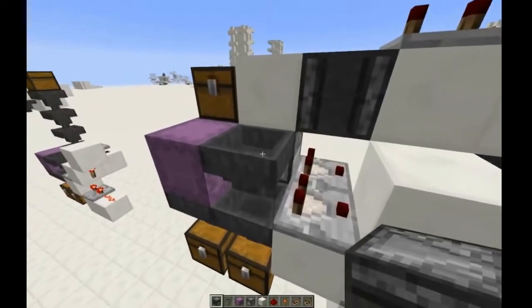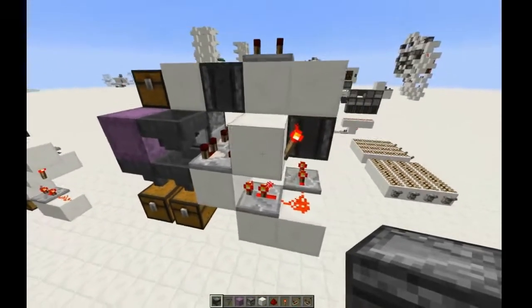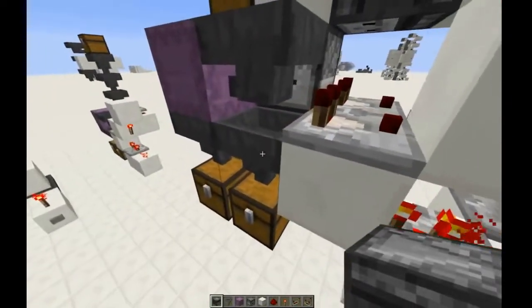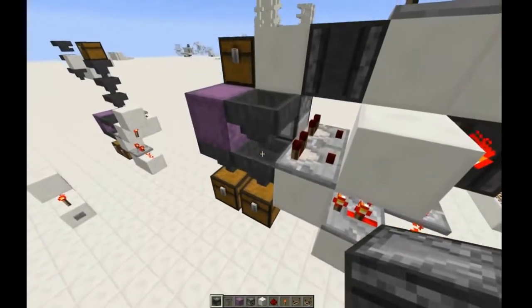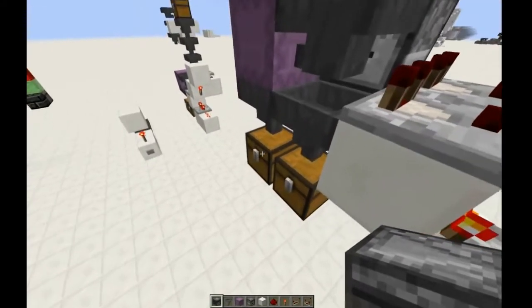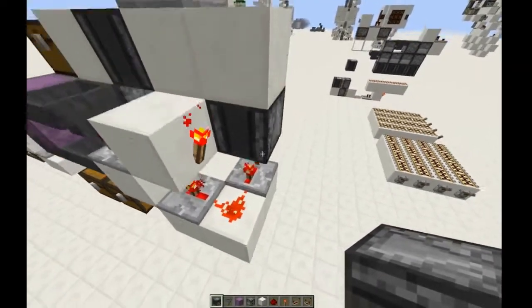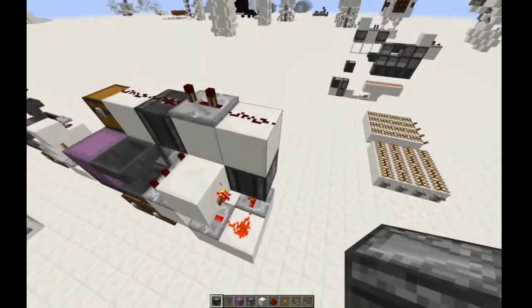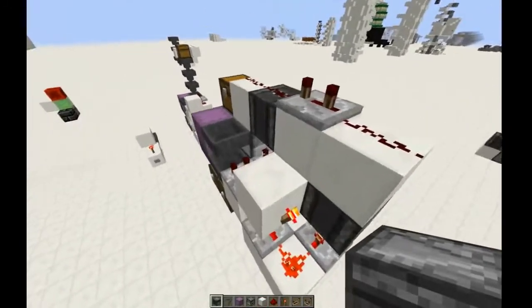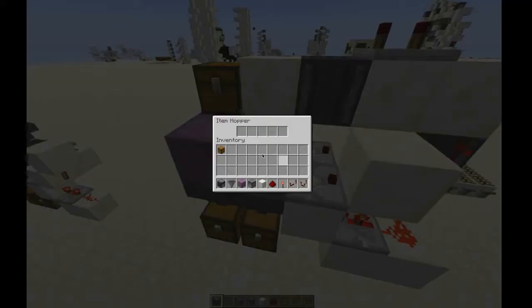Because it puts the first item into this hopper, which activates this comparator, which turns off this torch, which turns off this repeater, letting the item through here if it's a shulker box. Otherwise, it goes into the shulker box here and down into this one, and then a little bit later, it turns off this repeater, which activates this observer block, which sends a pulse back through here that activates the dropper again, and puts another item in here.